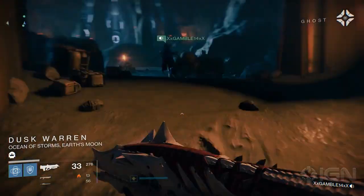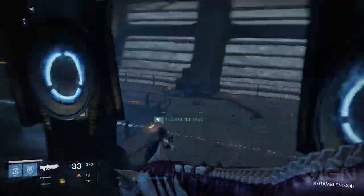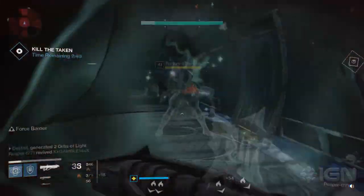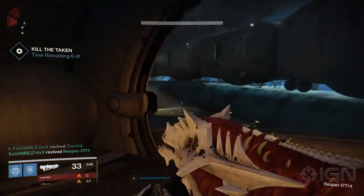If it's open, run through to the cache area that should look familiar if you played the House of Wolves strike. Once you teleport up to the ship, a timer will begin. You need to clear the entire ship of all enemies in 10 minutes. Simply clear each of the rooms as fast as you can so you can get to the final boss.